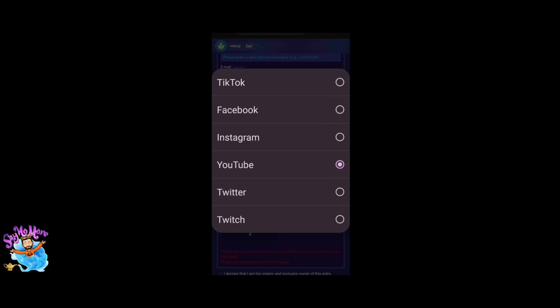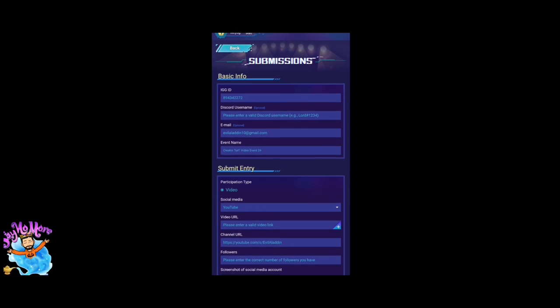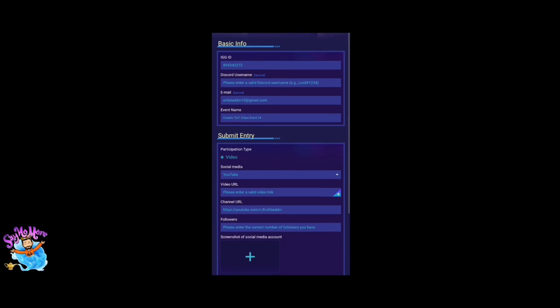You just need to fill in the link of the video you want to enter. When submitting, wait a little because it takes time to submit the entries — don't click any other button while submitting. You can always check your records and take a screenshot of your Creator Top entries.